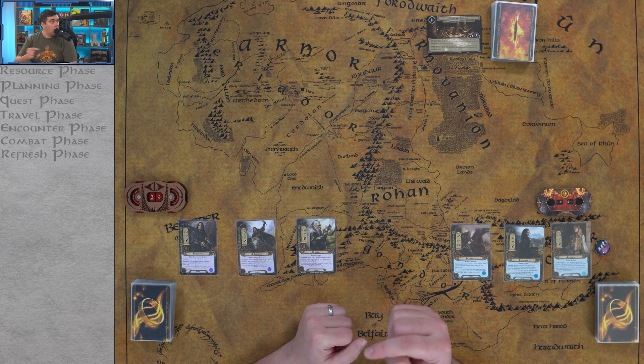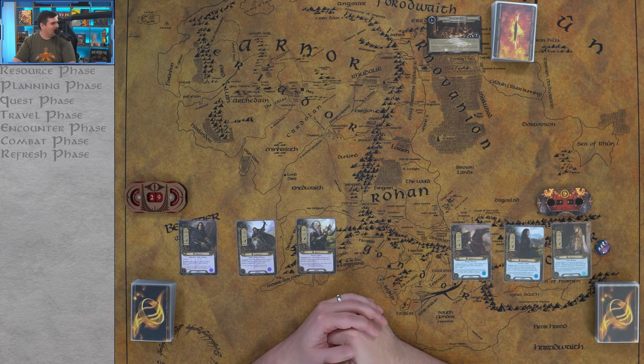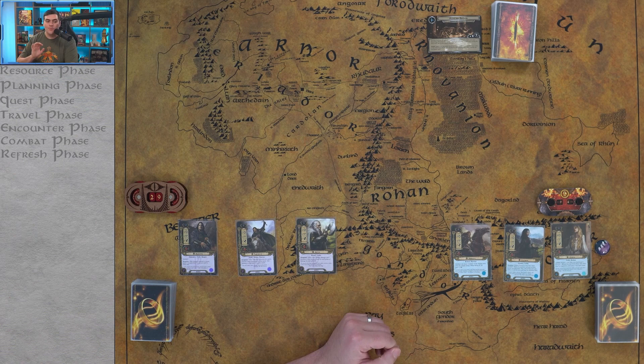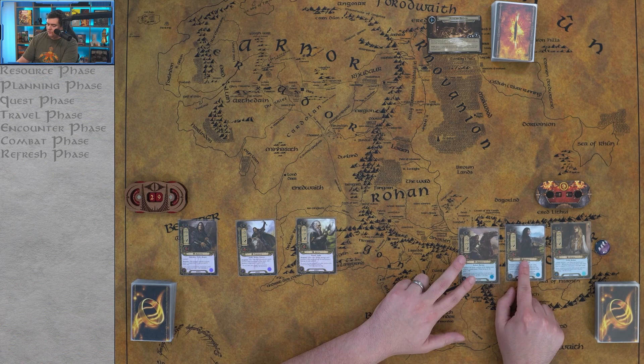Down on the screen I have the different phases laid out, and we're going to highlight each one as we go through so we can make sure we're all on the same page. Also, we start with a starting threat of 24 for the spirit team — that's 8 plus 9 plus 7 — and the spirit team will start as our first player.